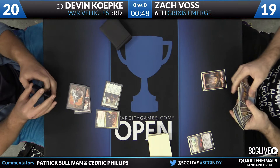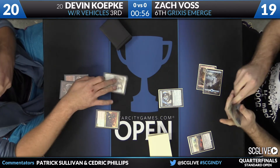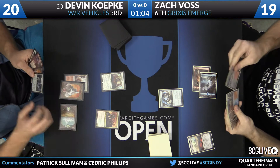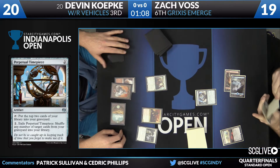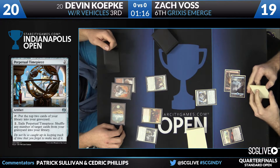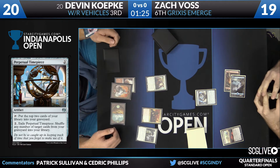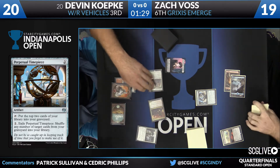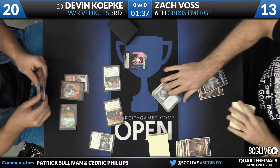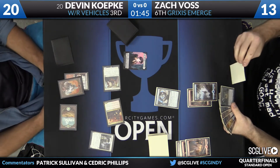Voss will draw and play an Island. Now here's the Perpetual Timepiece — constructed staple throughout this tournament. Not sure for how much longer. A lot of players have commented they tried it and did not enjoy its inclusion. Two mana puts the top two cards of your library into your graveyard. Voss is working with graveyard synergy, so it's an enabler. You get to mill yourself and also shuffle cards from graveyards into libraries — two good deals. This will be an attack for 6. Voss is already down to 13.